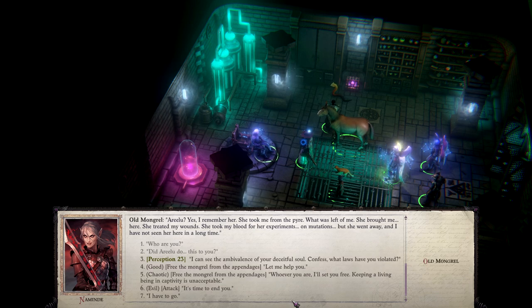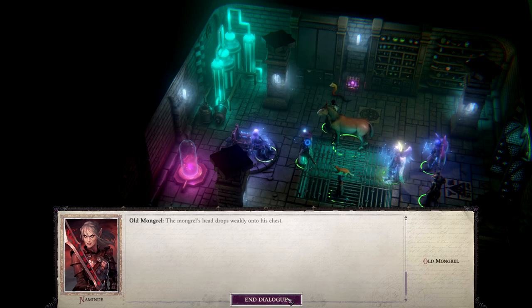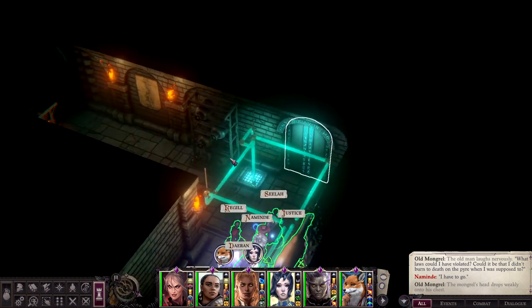'If you were put to death by inquisitors and not by an obeying mob, they would have read out the charges. I would be interested to hear what they were.' 'My face was my crime. I did not have to commit any atrocities to be thrown on the fire. Did Rileau do this to you?' 'Rileau? Yes, I remember her. She took me from the pyre — what was left of me. She brought me here, treated my wounds, took my blood for experiments on mutations. But she went away, and I have not seen her in a long time.' I think I'll leave him here for now, but he might have more to tell us if we don't kill him.